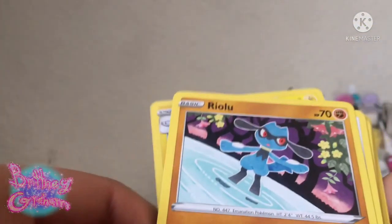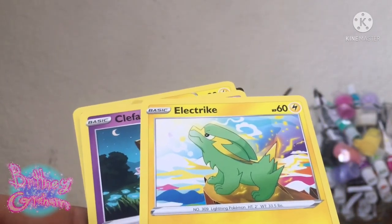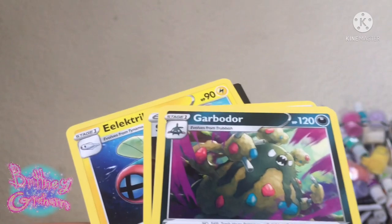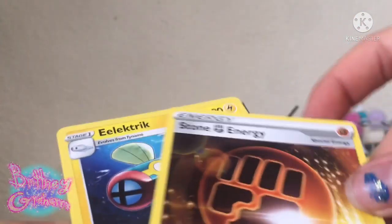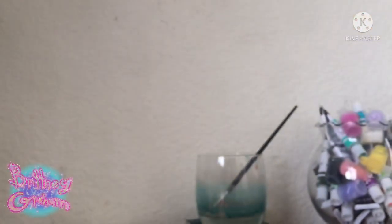I got a Riolu, and another Eevee, a Seed Dot, and Electric, and Clefairy — already have that one. Sir Chessor, Vath, not a duplicate. And Gar-Bo-Dar, and another Energy card with a green leaf on it. And a Karamis, and a Stone Energy card. Another Electric, and another code card — and the back. Next pack.